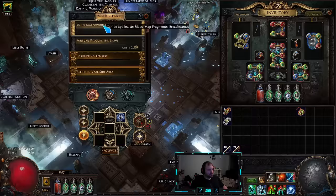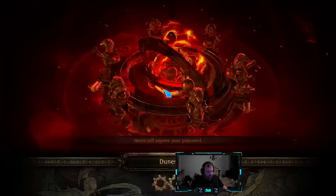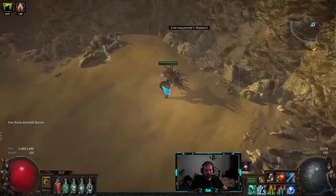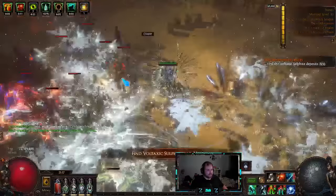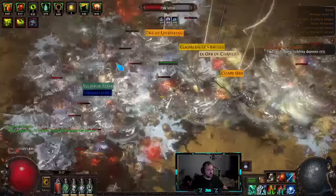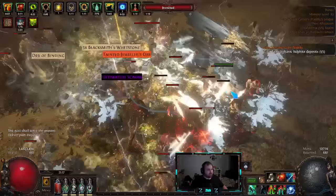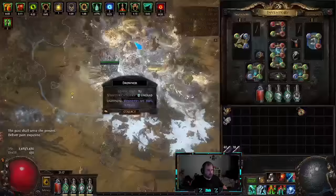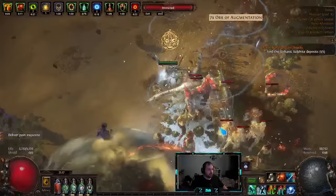Let's do a map showcase. I got a Dunes here with Veritania. I'll go first without the Fury Valve, and then I'll swap in the Fury Valve and show you guys what that looks like, and then you can decide for yourself if you want to try it out — I highly recommend you do. So this is regular map clear. You're piercing everything. Explosions are still good, clear is still good. Even without the Fury Valve, the Frostblade already has excellent clear. That's why I never tried the Fury Valve.